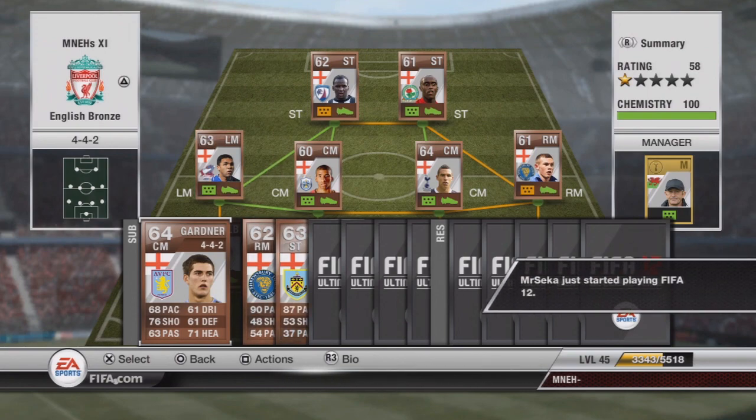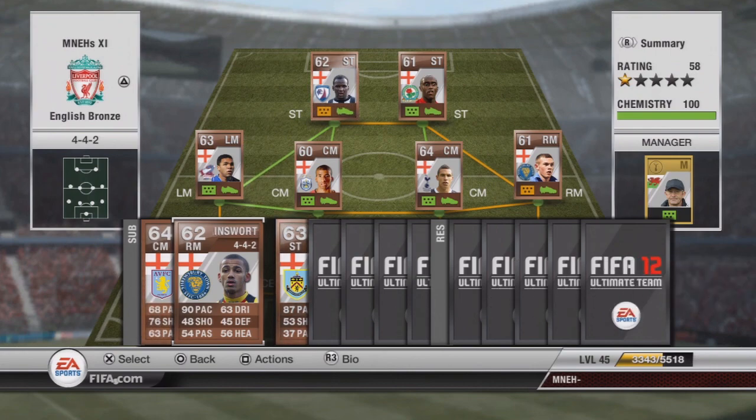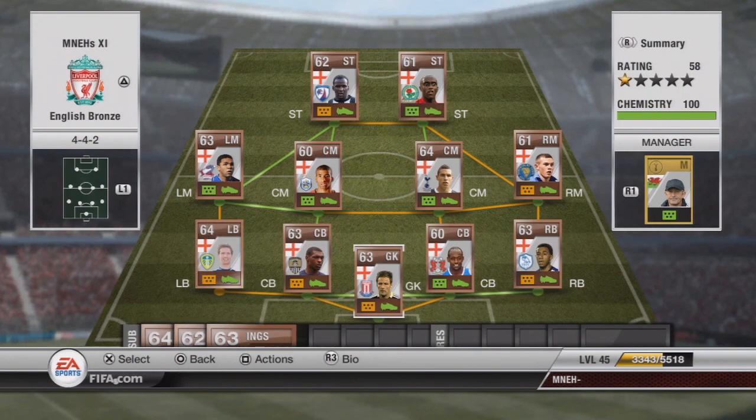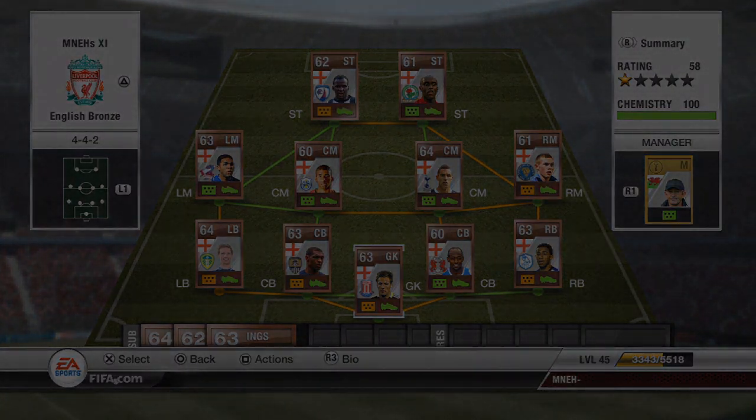On the bench as right mid we've got Ainsworth, again 90 pace, plays for Shrewsbury. You could put him on the left mid if you really wanted to but chemistry would be affected — gonna cost about 2,000 coins. He's an okay player but I do prefer Taylor to him. And Ings — you'll see him in the tournament tour video after this — 1,500 coins, a very pacey striker. This team is based around pace, and at bronze level you do sacrifice shooting, passing and all that for pace, but you're gonna be one-on-one with the goalkeeper most of the time for an easy finish. The whole squad costs 47,900 coins, those subs costing 10,000 coins mainly because of Gardner. Hopefully you enjoyed this video — leave a like if you think it deserved it, subscribe if you haven't already, and I'll see you guys later.